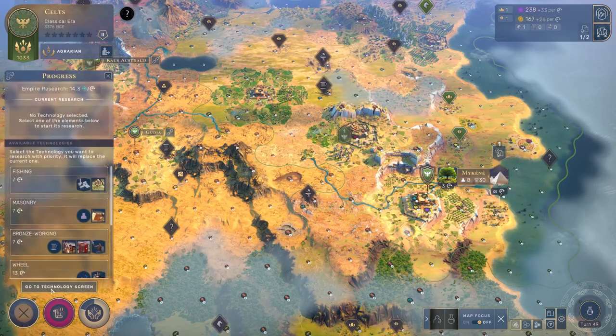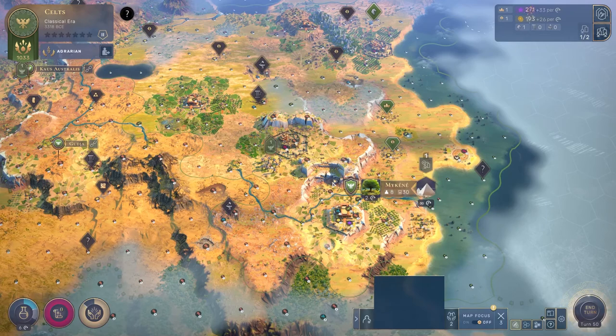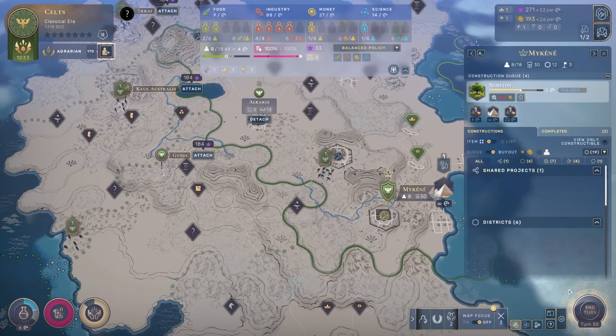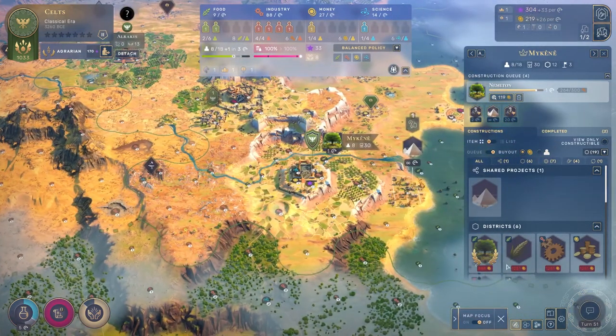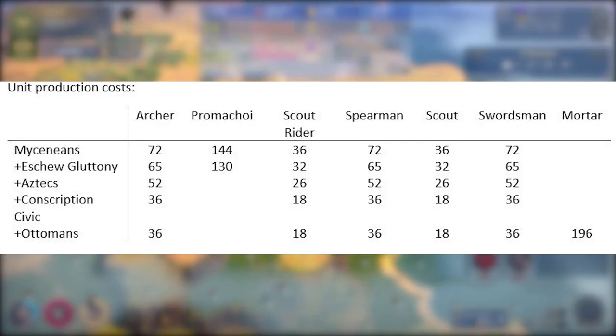If these production cost bonuses were additive — in other words, having two 20% discounts simply became a 40% discount — the production cost of the mortar would be zero or negative. I already have a total of minus 100% production towards all units and an additional minus 50% on heavy weapons. Instead of having zero or negative production, what I have is a production cost of 196, which is consistent with how the math works if these bonuses are applied multiplicatively. You can think of this as sequential — one bonus is applied first, say minus 20%, and then each subsequent bonus affects the new cost. With how this works, it doesn't matter what order these bonuses are considered in; they all result in the same outcome.